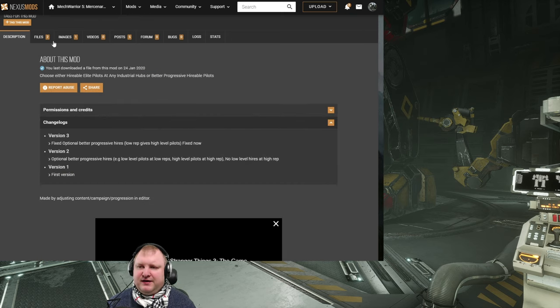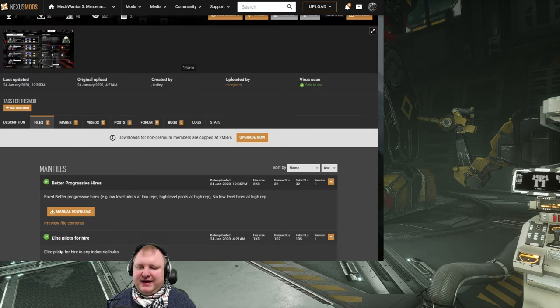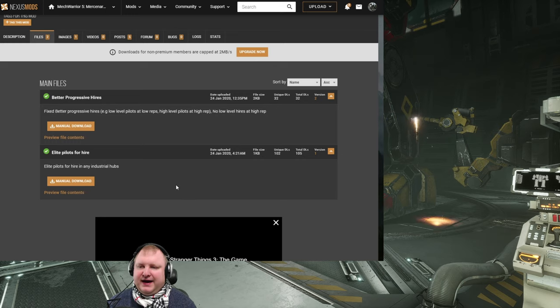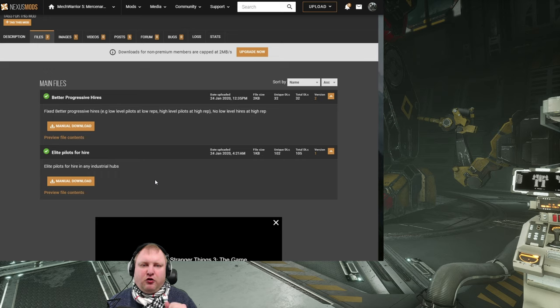Only at those Industrial Hubs where you can also repair cheaper and faster. There are two versions of the mod available. One version makes elite pilots able to be hired in any Industrial Hub, and then there's a progressive version where the chance of elite pilots showing up is based on your reputation with the faction owning the sector.